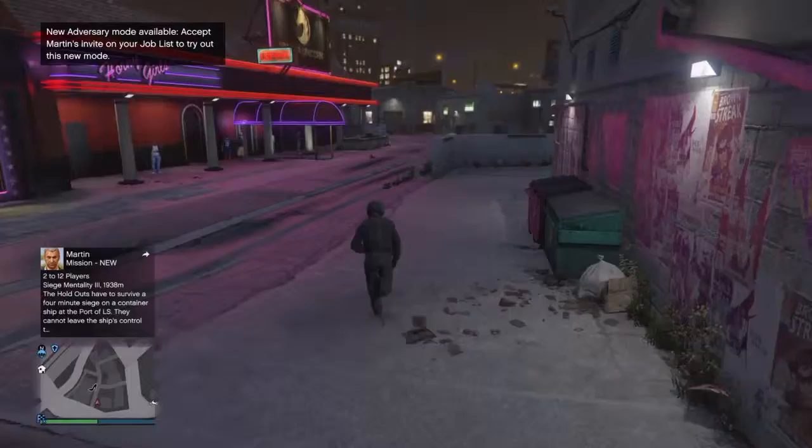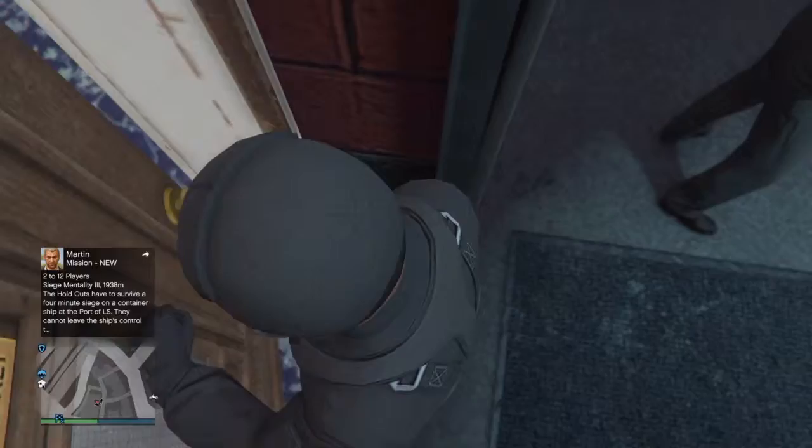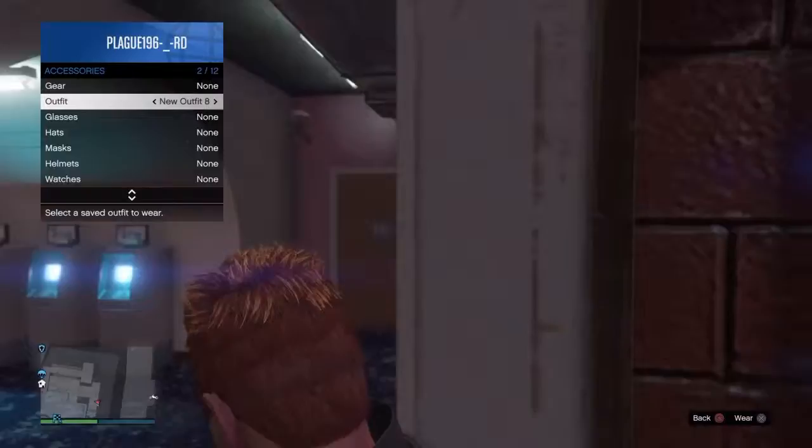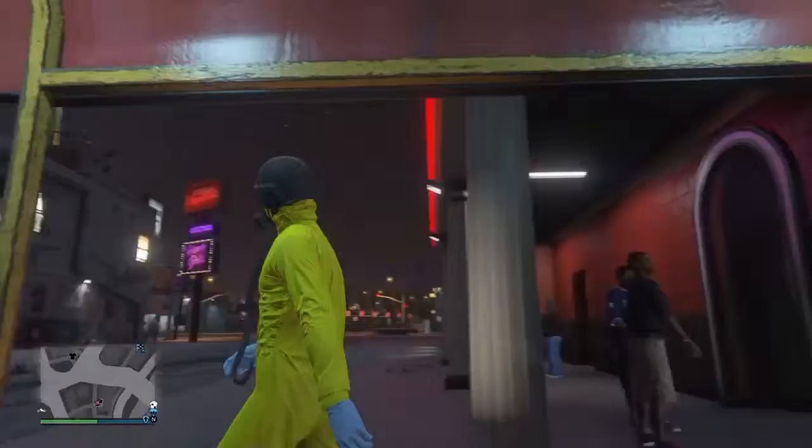When you get here to the strip club, you're gonna want to walk to the door until he takes off his helmet. Then you want to go to your inventory, go to your accessories, and put on the outfit that you had saved. Choose it, then come outside, and it should automatically put it all on.